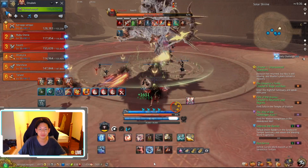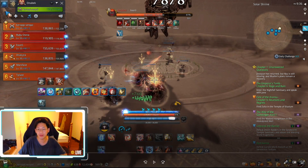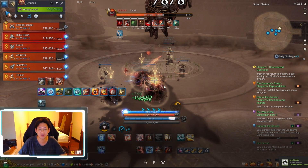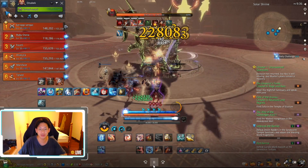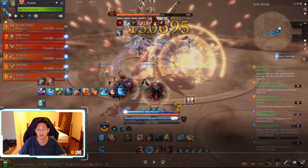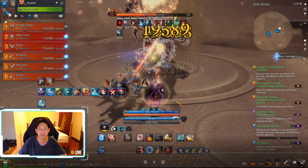The moment we KD the boss, everyone else is going to get a shield. You can see we all have this little circle shield around us — this means we are immune to his big AOE attacks. You can see these big AOE attacks he hits with his ball do no damage to us and we can just keep constantly DPSing.